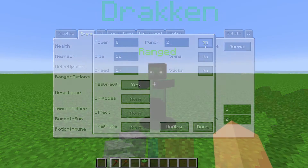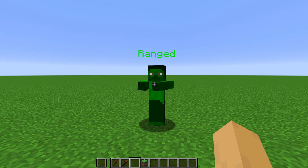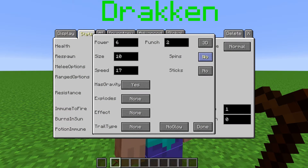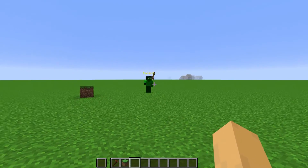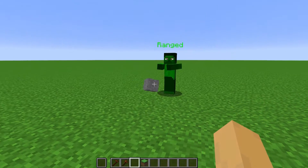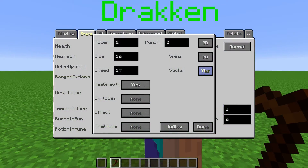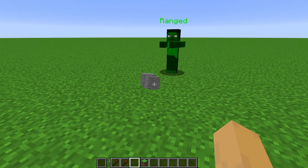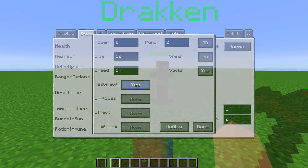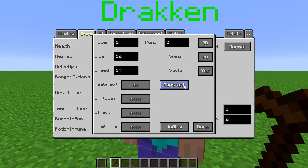When set to 3D, the projectile is a 3D model. If it is 2D, the projectile is the item texture. When 3D is on, you get 2 extra options. Spins will make the projectile spin while flying. No spin makes it not spin while flying. When sticks is off, the projectiles are deleted when they hit a block and will make a block cracking particle effect. When on, they will stick to the blocks they hit like an arrow. When has gravity is set to yes, the projectile will have drop off. When it is set to no, you get to choose if the projectile goes at a constant speed, or if it accelerates as it flies.